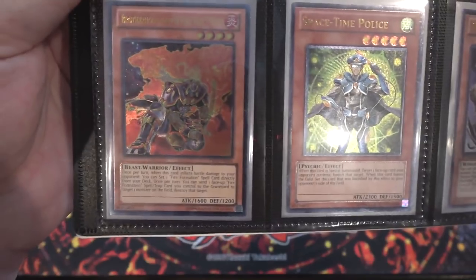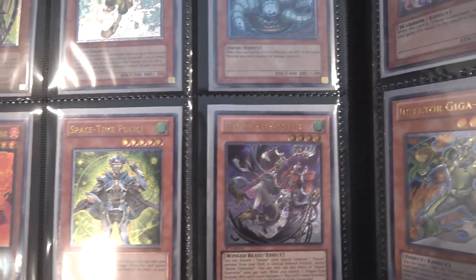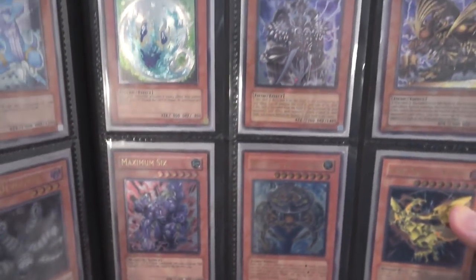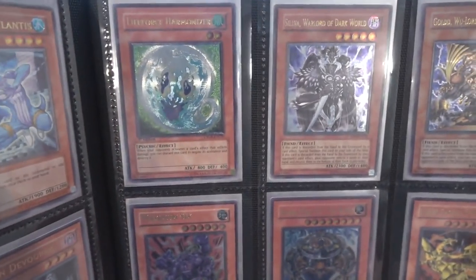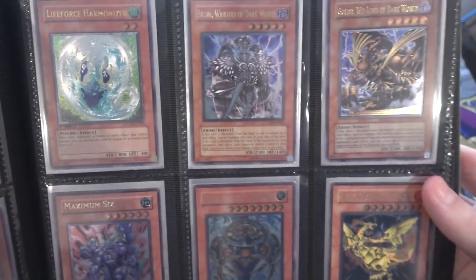I have Brother Firefist Bear, Space-Time Police, and even Harpie Channeler. All three of those — kind of a weird assortment together — but all three really amazing looking. Life Force Harmonizer is actually a pretty good card against different burn decks out there. So that's kind of like a Fusion Devourer where maybe one of these days we'll be able to use it or it'll be like a good side deck card.